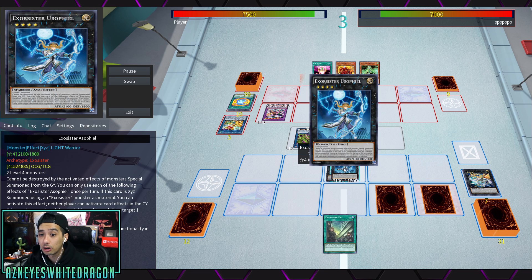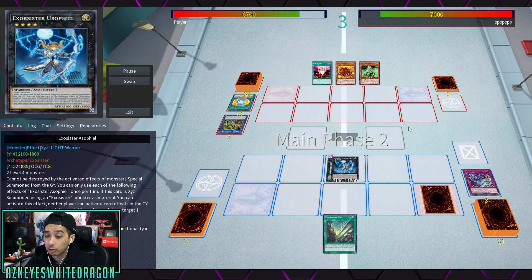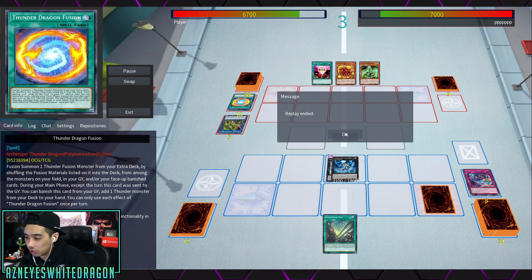The other boss monster cannot be destroyed by the activated effects of special summoned monsters from the graveyard — more graveyard hate for the Exorcisters. If this card is Xyz summoned using an Exorcister monster as material, you can activate this effect: neither player can activate card effects in the graveyard this turn. At that point the opponent — playing Thunder Prank Kids — conceded the game.